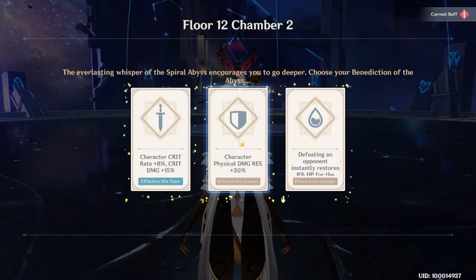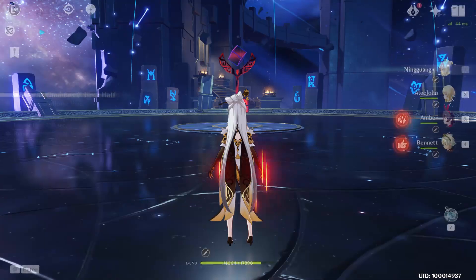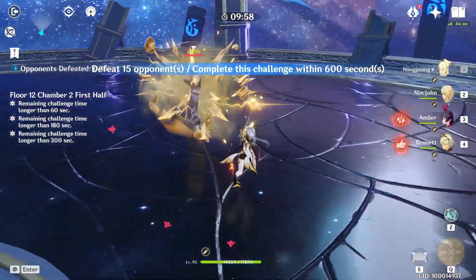The first half of Chamber 2 is really straightforward — there aren't any shields or game mechanics that you need to pay attention to. So again, just bring Sucrose or Venti if you have them to group enemies up, and bring a good AoE DPS in this half.